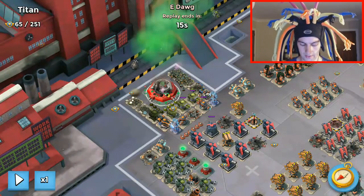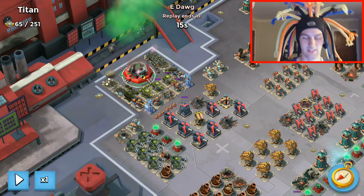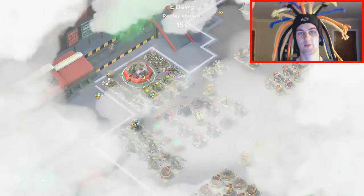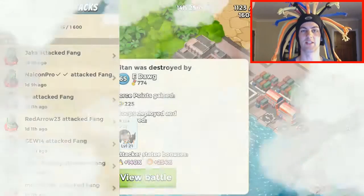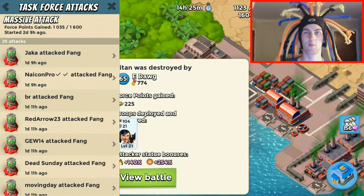So there we go — that's the Titan gren-barrage-zooka playbook play. Give us a comment down below if you have any different techniques for taking out Titan. Give us a thumbs up if you liked the video, thumbs down if you didn't, and subscribe for more.